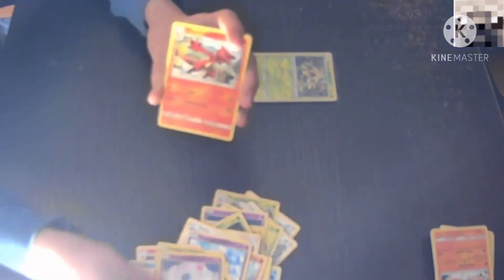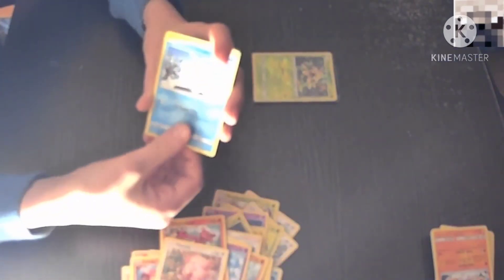Scyther. Nidoran Female. Charmeleon. Phalanx. Chansey. Galarian Darumaka. Jigglypuff. Emolga — don't see that too often. Pidgeotto. And Lieutenant Surge's Strategy.